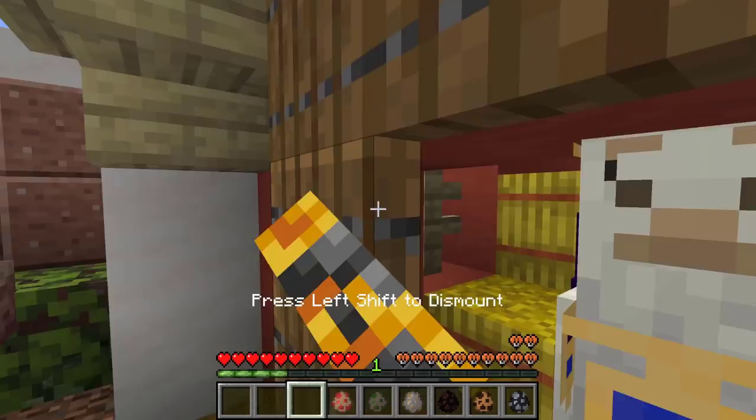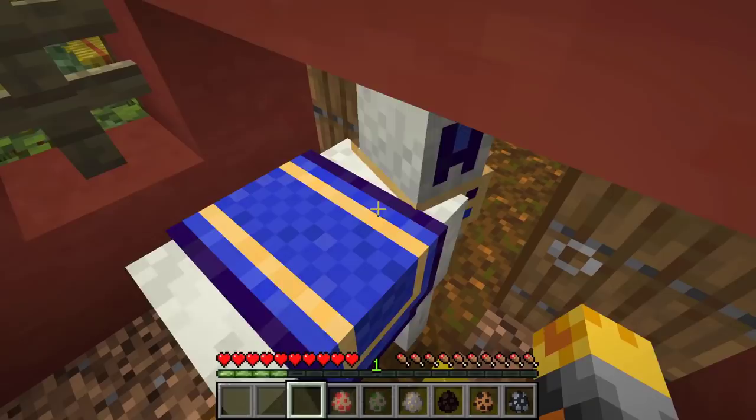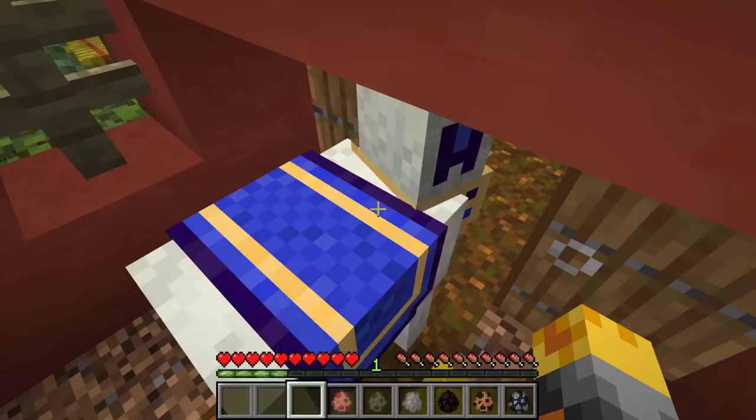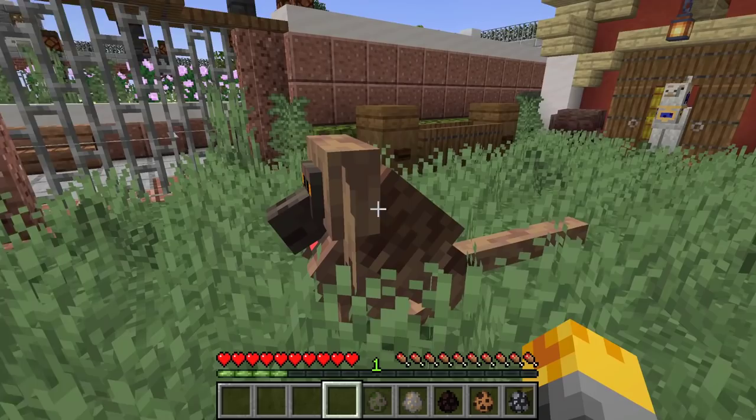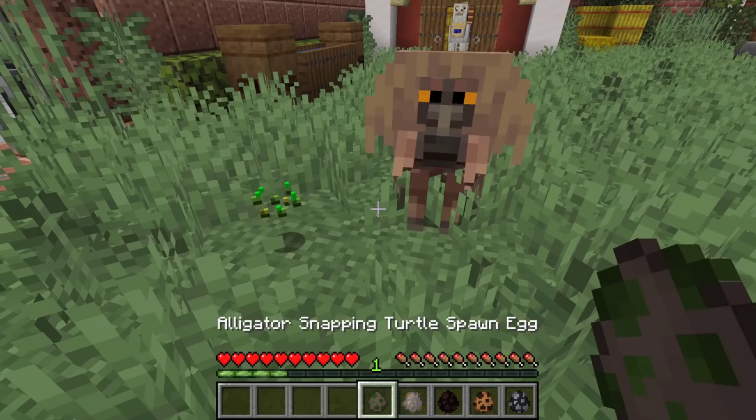I wish we could actually go ahead and ride the emu — it would be the coolest mob ever. But I can see we can probably ride these mobs. Whoops, let's get out of here as fast as we can. Let's go and spawn the Gelada monkey — this is one of the brand new mobs they've added that I would love to see in the forest biome.